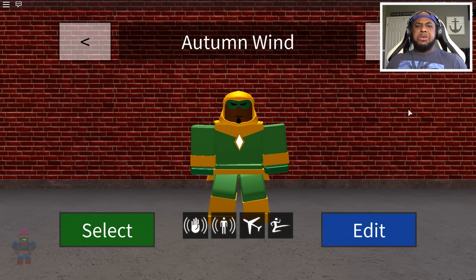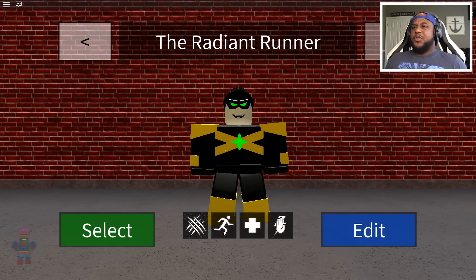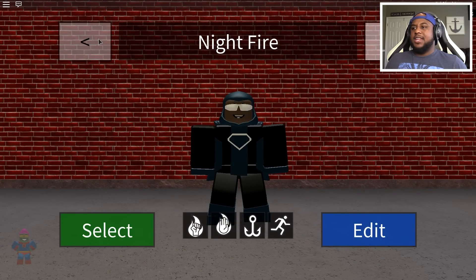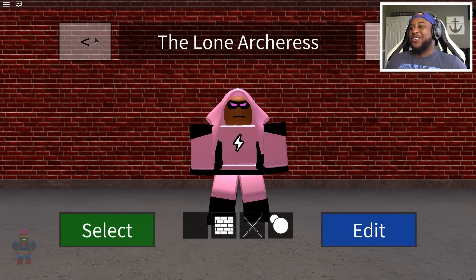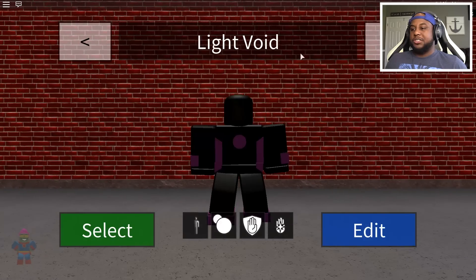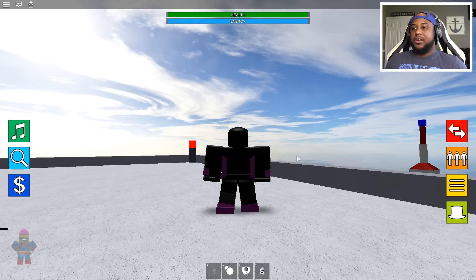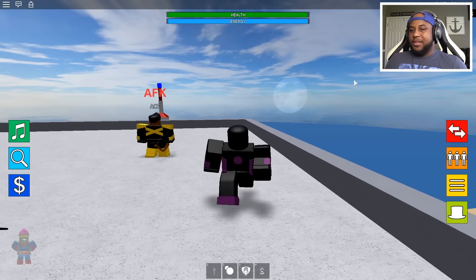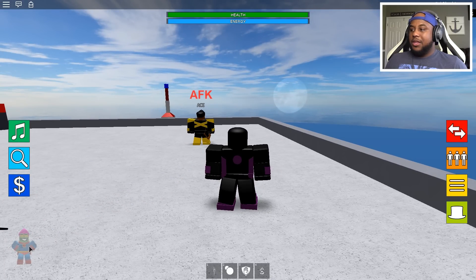We've got Snow Sister, Autumn Wind — whoa, he kind of looks like me! Look at his mouth and look at my mouth. The Radiant Runner, A.T.K., Night Fire — he has a smile. The Lone Arch, Storm Lord, The Enforcer, Light Void. Why does Light Void look so cool? And then Red Rage again. I think I'm gonna go with Light Void.